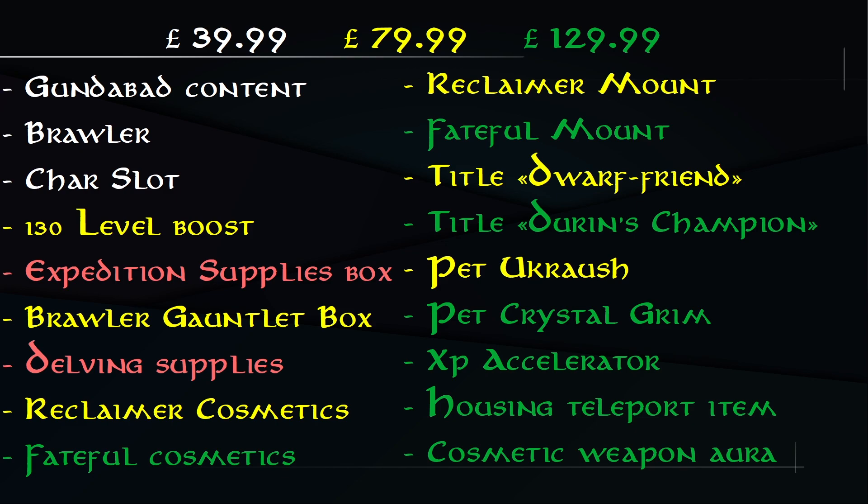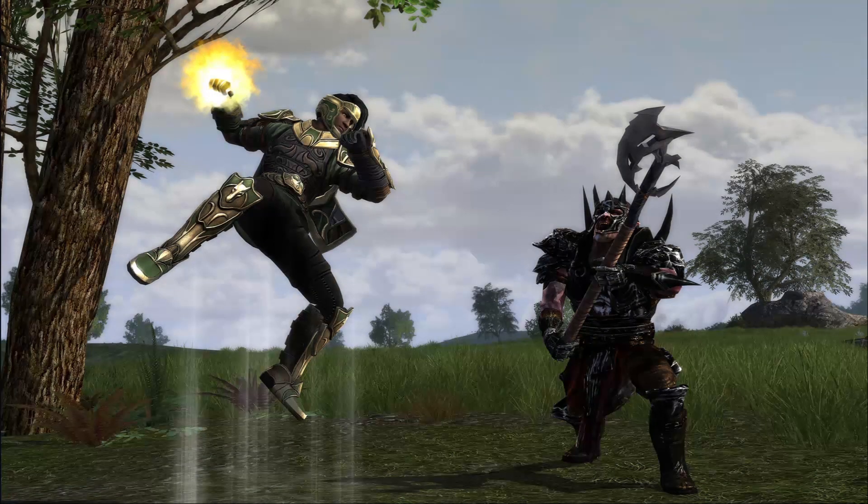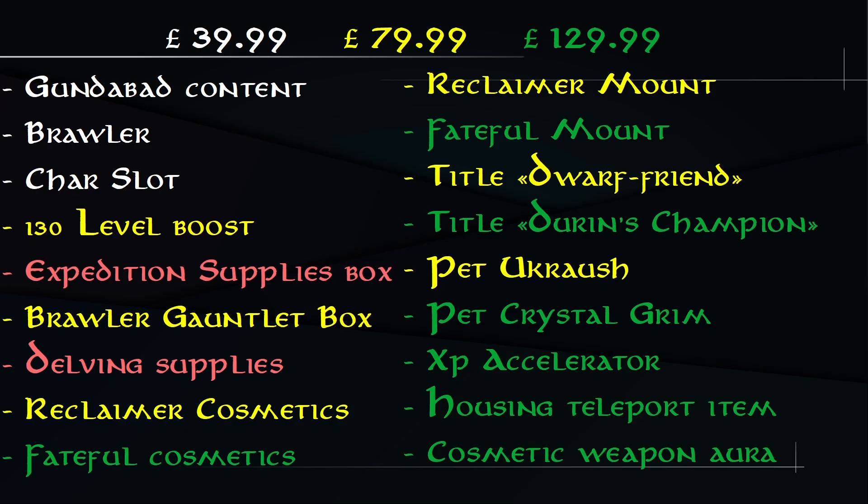If Gundabad is all you need, you can just buy the Standard Edition. It also includes the new Brawler class — a brand new class to LOTRO. I've made plenty of videos on it, so you can look them up on my channel. You also get a brand new character slot, which makes sense since you're getting a new class and might need another slot.